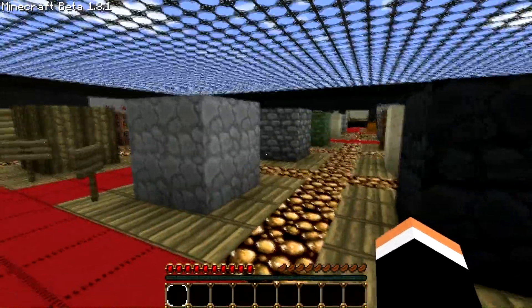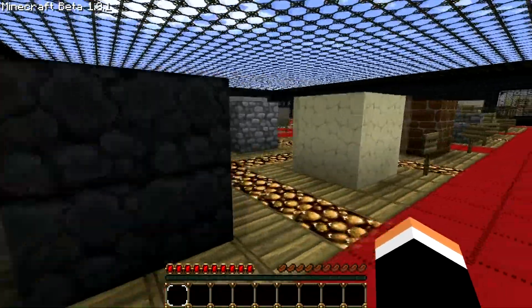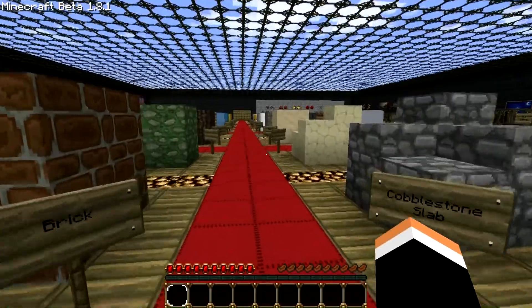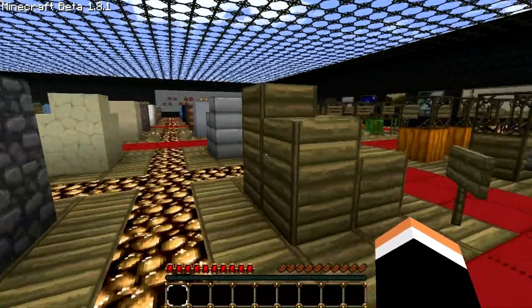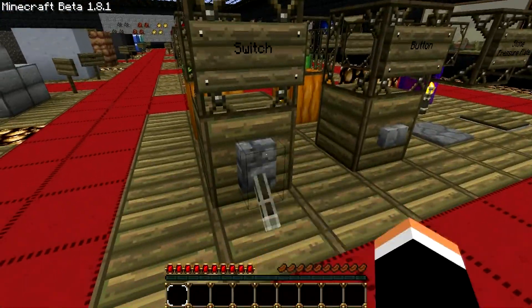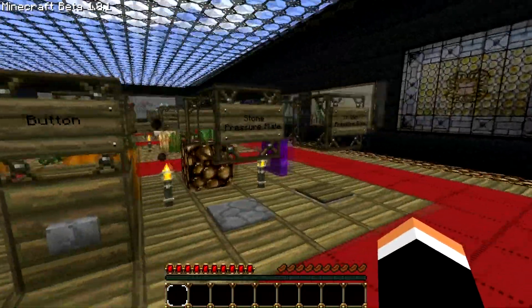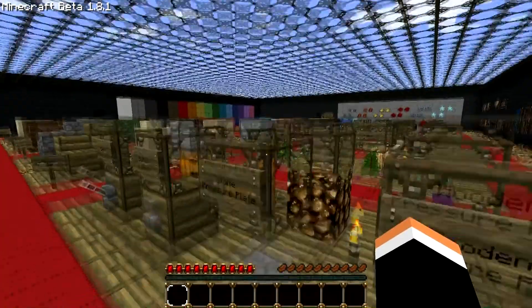So we got stone here, nice stone. Don't think it's cobblestone, it's still pretty nice. Got some obsidian, sandstone, bricks, cobblestone slab, wooden slab, switches. I think you guys get the general idea of this. I'm not going to go through everything, because that would clearly take ages.